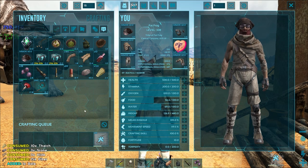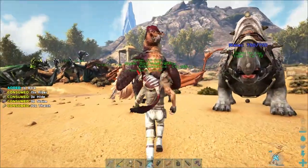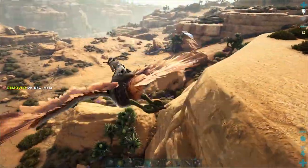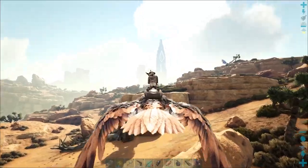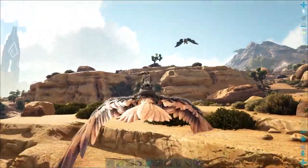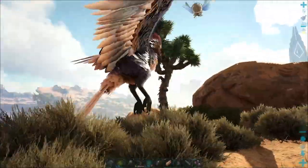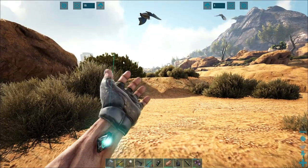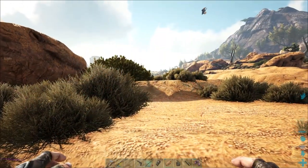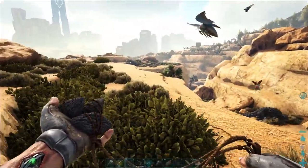It's been a while since I've tamed these guys, so let's get on a bird and see if we can find some. One just buzzed right past me — it's a level 44. We're going to wait for it to stop freaking out and then try to bola it. I don't have my bolas on my hotbar yet, so let's go ahead and do that. Okay, it's landing, so that's good.